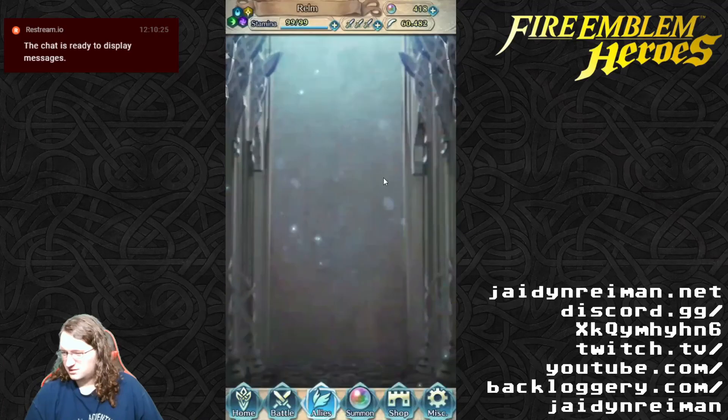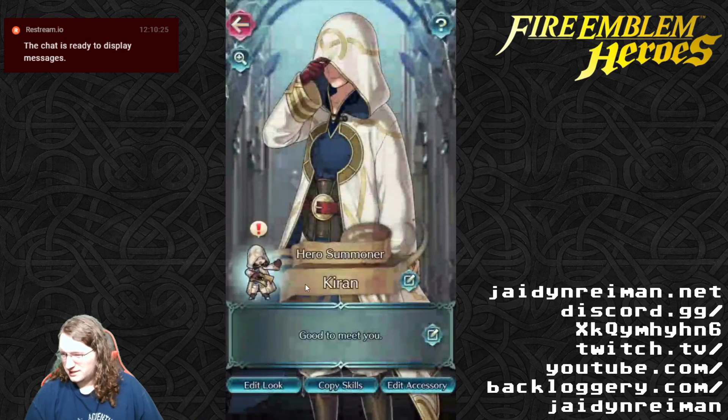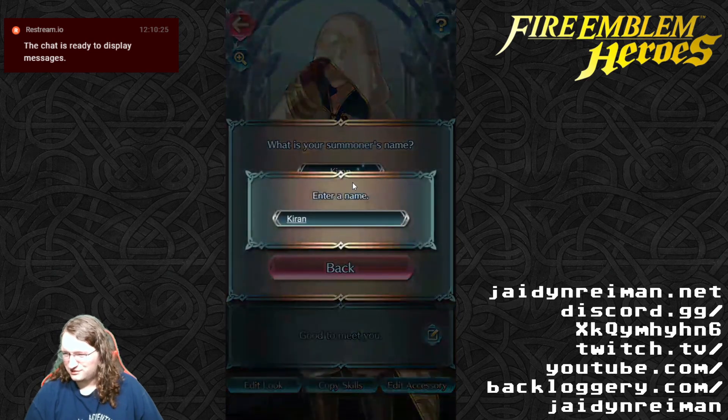So we got Henriette here. Indirected to the Allies, my summoner. So we've got our summoner here, Kieran, which I'm gonna change to...